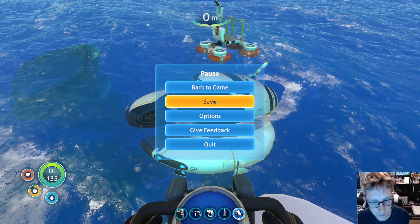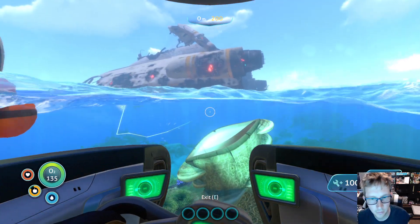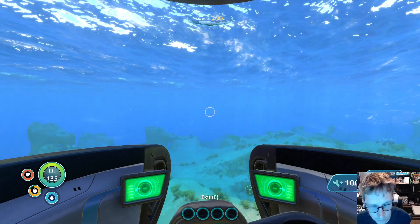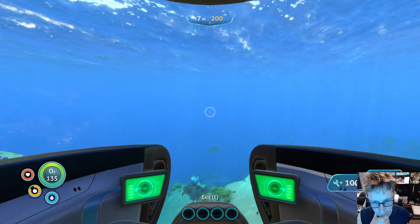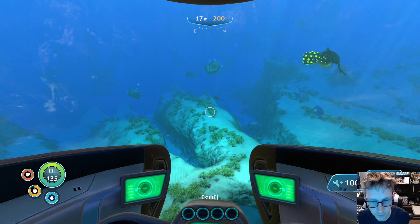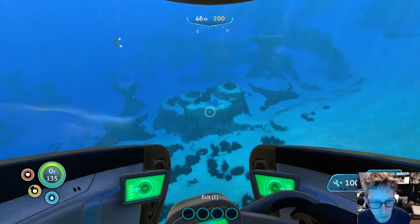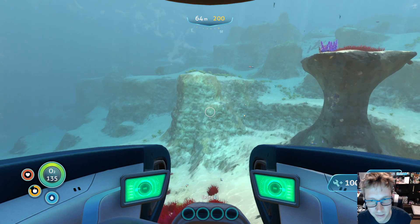We're going to take the very risky move — I'm saving right now. I'm going to take the very, very risky move of using the Sea Moth to get to explore the deeper, darker spots of the Aurora. I'm going to try to go more to the left because that's slightly safer. I've had multiple encounters with the Reaper Leviathan on the right-hand side, but not too many on the left. The Reaper Leviathan could show up on the left — it's done that a couple of times, there might even be two of them. It has shown up less on the left than the right.